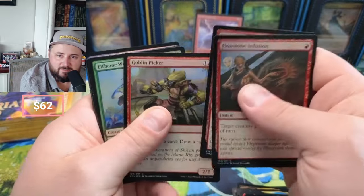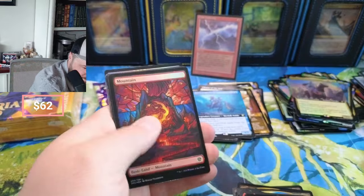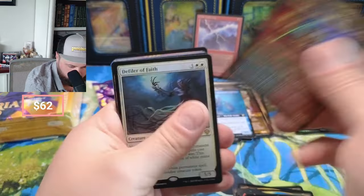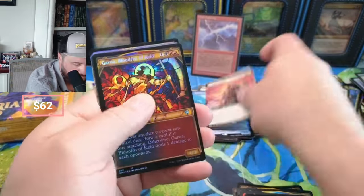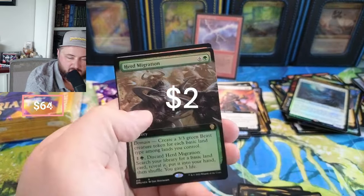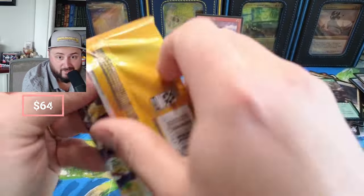It's probably not that crazy, right? Baron, Heroes' Heirloom — we got a Mountain, Garna. We got the Defiler of Faith, the Valiant Veteran. Garna, Tor, Coast, and a Herd Migration. Herd Migration is not doing as good as you think it might be doing.